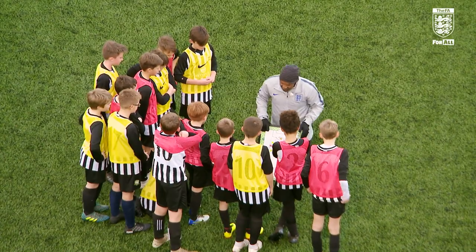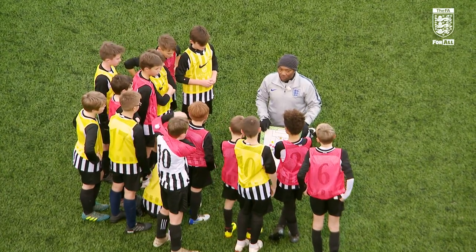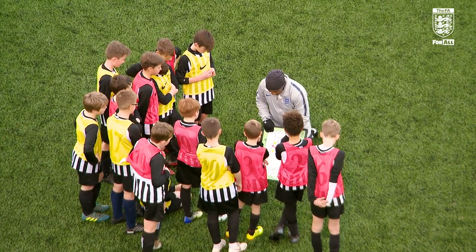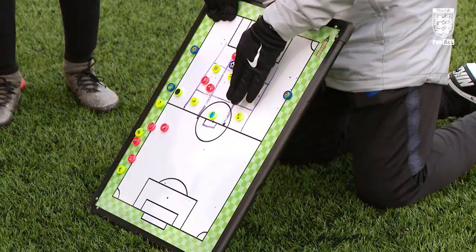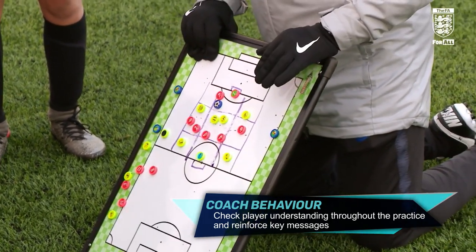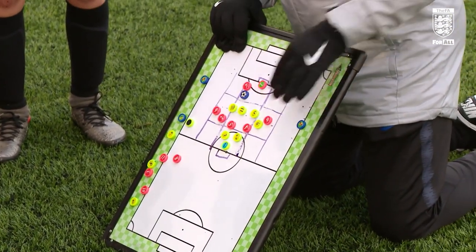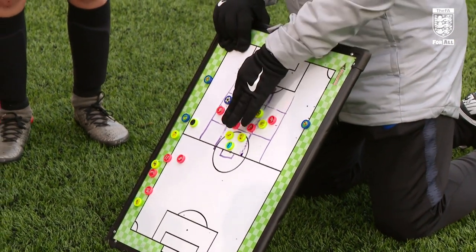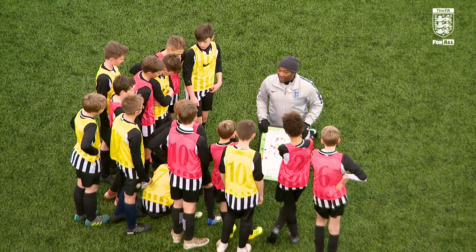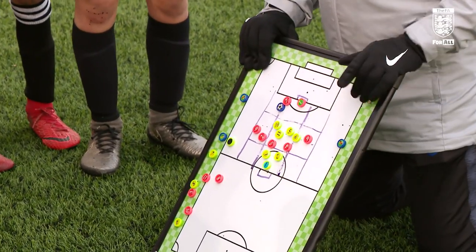Here's a couple of things to think about. What is the disadvantage that you have, yellows? You have one less player. So you might need to start thinking about where you press the ball. Because if you press it high and the reds play through you, what are they likely to be able to do? Score - yeah, they can counter attack you much more easily. So you might think: if we get nice and tight, we can press with many players in certain areas. If they have it in these squares we might let them have it, but they're not going to get through us in the middle, because that's where all our players are going to be.